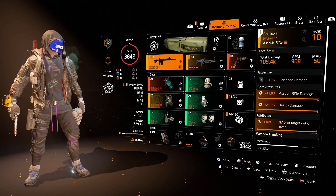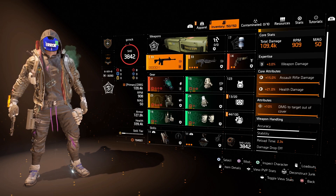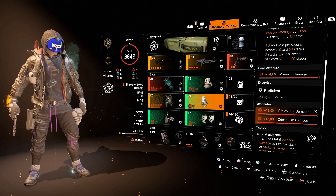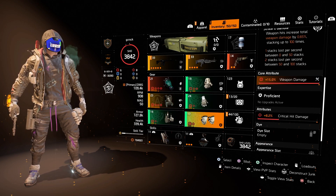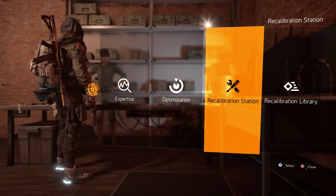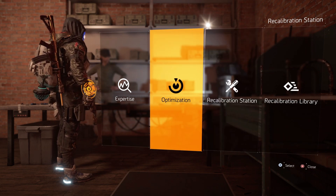So you've got your build together, mods on, farmed everything, got all the attributes how you like it — now you want to get the most out of the build. You'll notice some attributes aren't maxed out. That's where you go to optimization. At the optimization station you can optimize any attribute you want. For example with those knee pads that have crit damage at 8.2%, I can hold square and take it from 8.4 to 9% to 9.6% — just keep doing this until you max out the attribute. But it does cost a lot of resources.